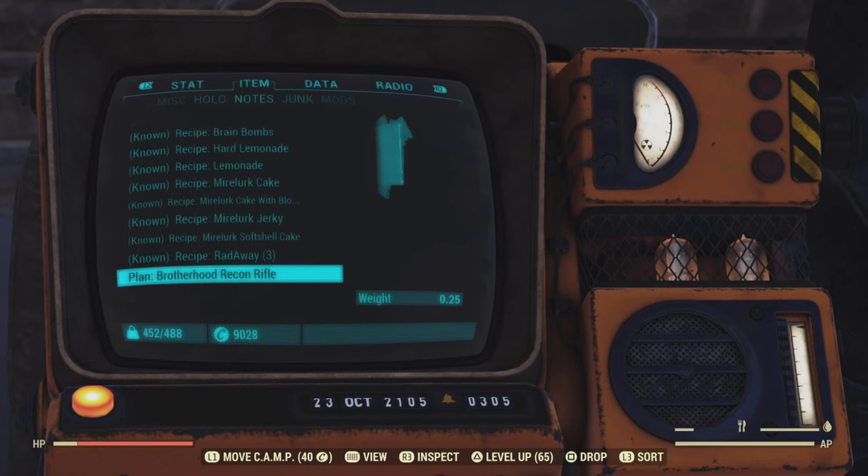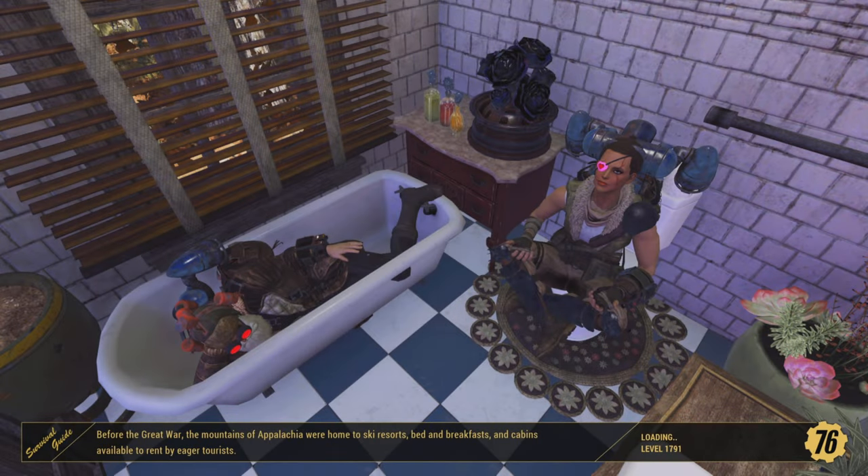Once you've learned the plan you can start crafting them straight away. Let's head over to the weapons workbench and have a look at it.